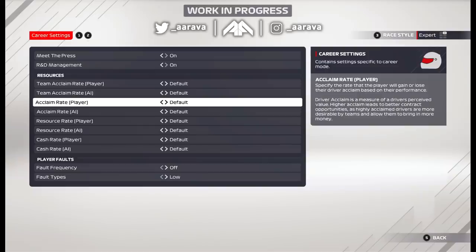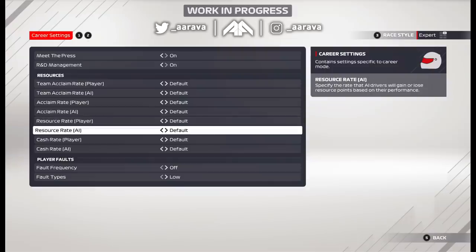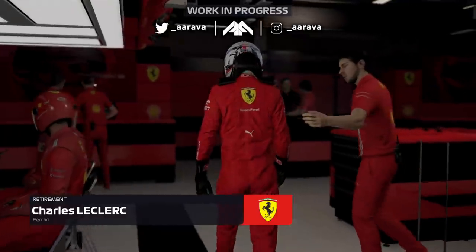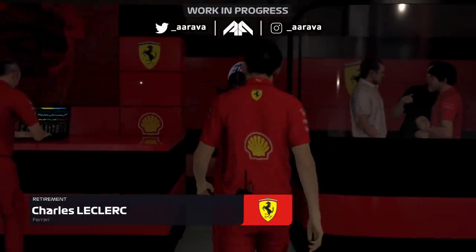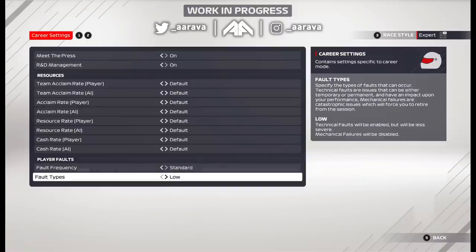At the bottom of this menu — finally, after so many years — we have mechanical failures and faults for the player. This is literally something I've been asking for: the option as a hardcore player to turn on fault frequency. If you turn it on to high, you can get technical faults that you have to drive with, and full-on mechanical issues that make you retire from the race. So finally we could get a random retirement — that unfortunate thing the AI get and real-life F1 drivers sometimes get. No longer will there be that imbalance where your AI rivals retire with a random failure and you never can.